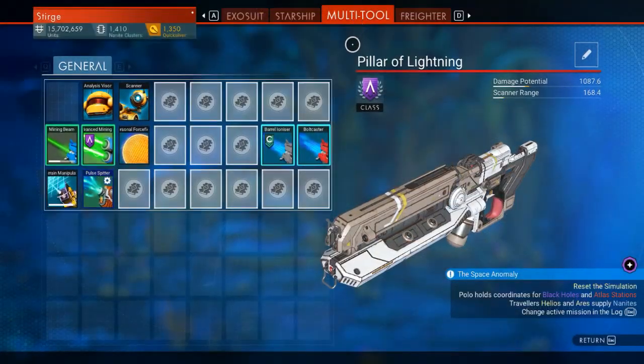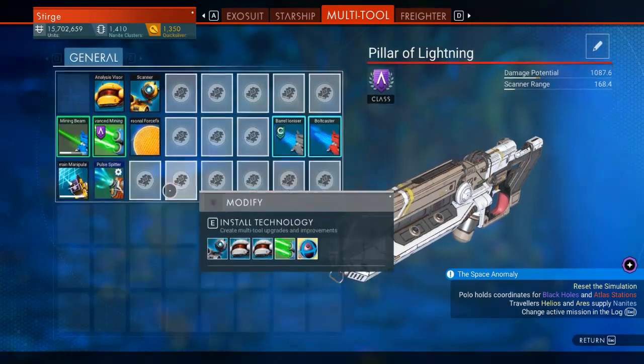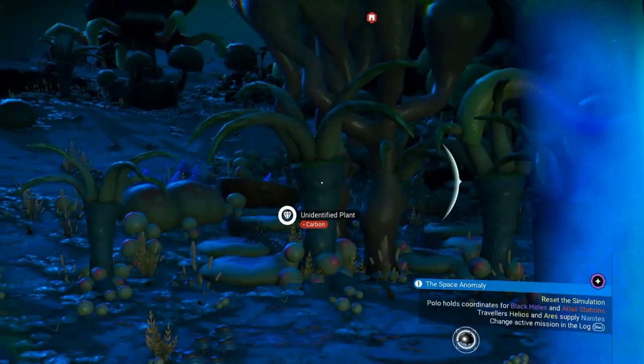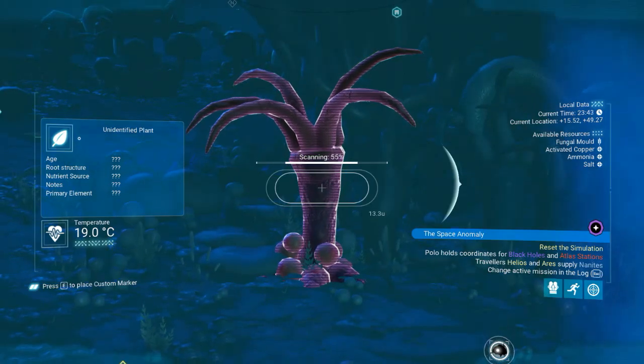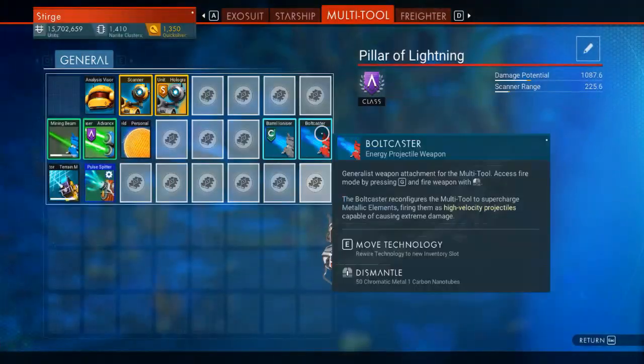I'll show you what's going on. We're starting here with my 23-slot Pillar of Lightning, nothing on my scanner at all — no upgrades whatsoever. I'm just going to scan this plant, and I'll show you I'm going to get 500 units from this. There you go — 500.